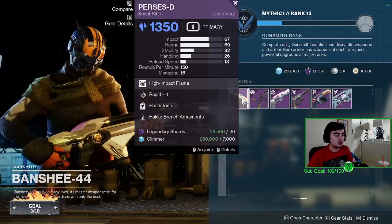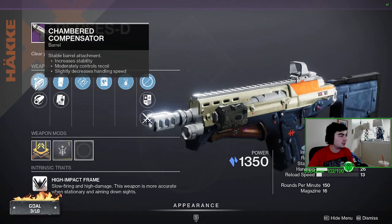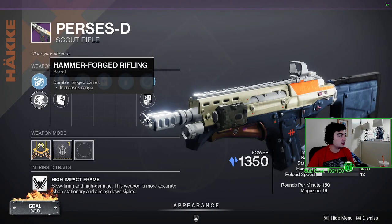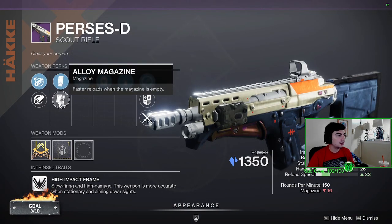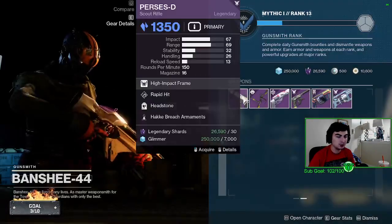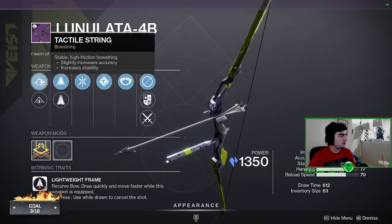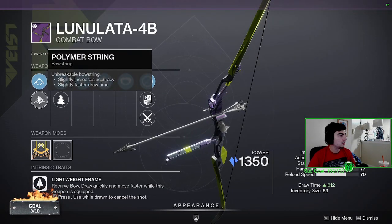Alright, what's good. So Banshee's weapon rolls at reset: first up is a scout rifle. Hammer Forged barrel, Alloy Mag, Rapid Hit with Headstone, and a range masterwork. That's the scout rifle roll this week.